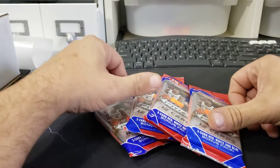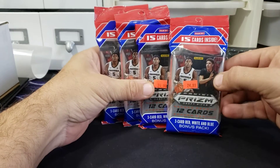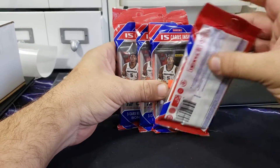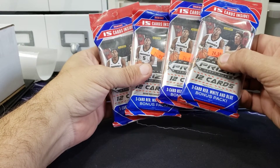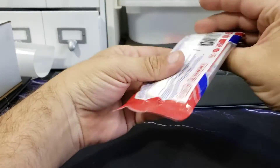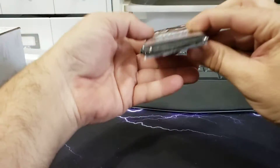What it do, tubers? K4K Outdoors, Gary K4K. Back with another rip fest — we have Draft Pick NBA Prism. These are cool; I opened one of these earlier and got a LaMelo Crusade out of it. We got 15 cards inside, three red, white, and blue bonus packs per pack. Let's get into it and see if we can get some nice juiciness out of here.